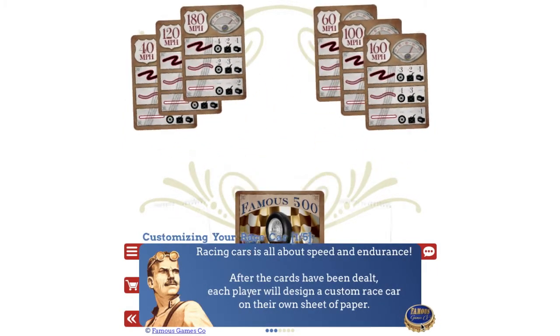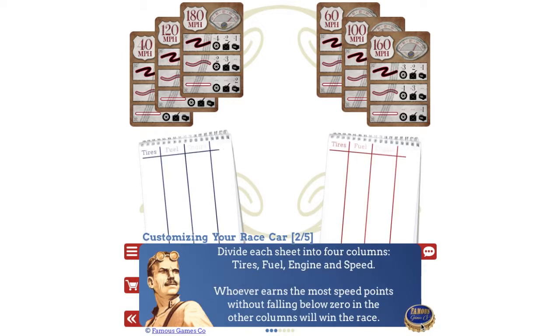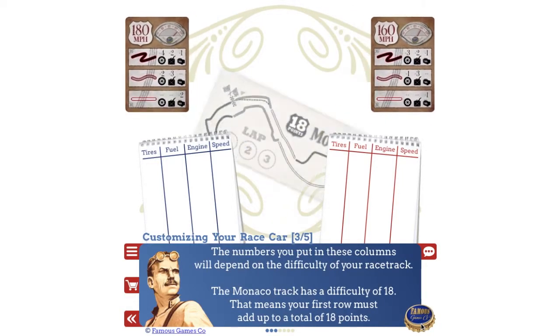Racing cars is all about speed and endurance. After the cards have been dealt, each player will design a custom race car on their own sheet of paper. Divide each sheet into four columns: tires, fuel, engine, and speed. Whoever earns the most speed points without falling below zero in the other columns will win the race.